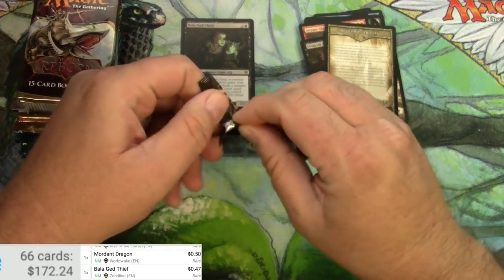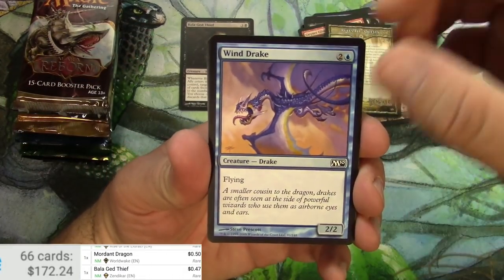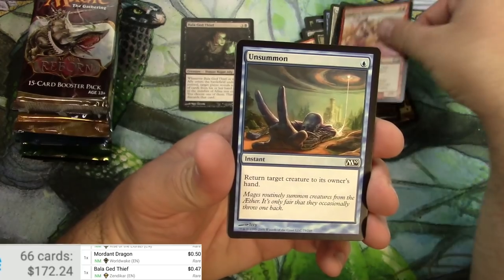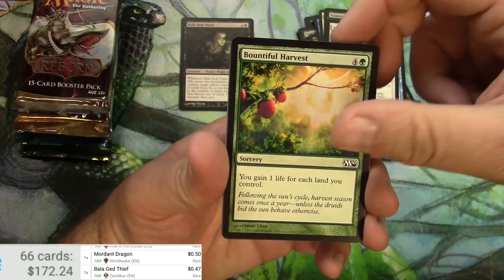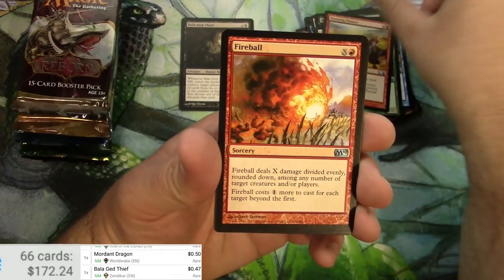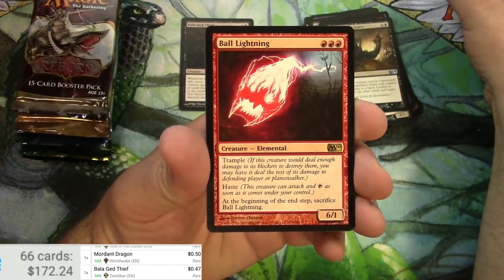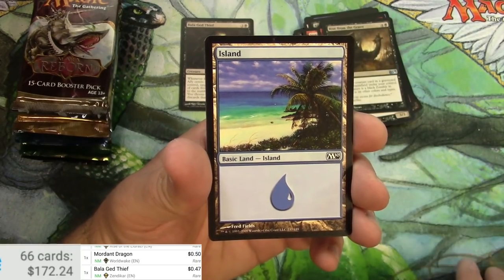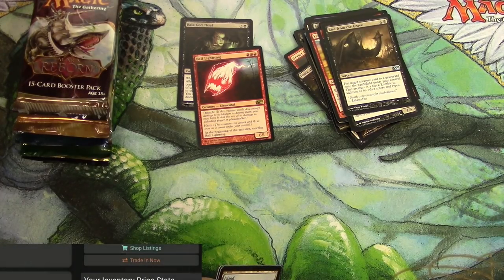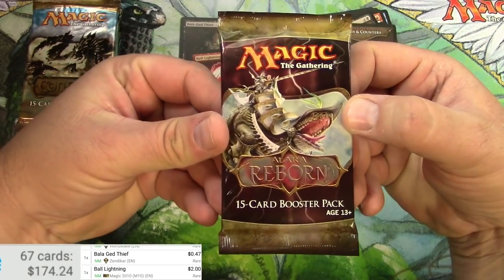Kind of difficult to get open — here we go. Wind Drake, Assassinate, the typical Core Set stuff like Unsummon that you see over and over, the Harvest. Yawning Fisher, Fireball, Howling Banshee, Rise from the Grave, and Ball Lightning Elemental is the rare, reprinted in Jumpstart among others. Two bucks for that version. Tokens and Counters — here we go with Alara Reborn.